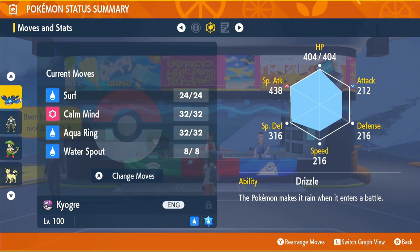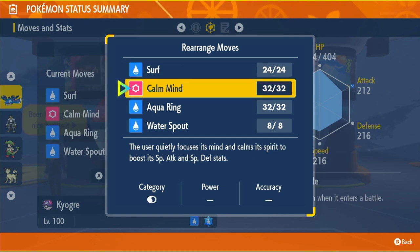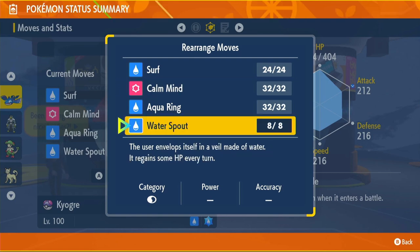Surf is our main attacking move most of the time — 90 power, 100 accuracy. With the Rain boost that becomes 135 effective power. Kyogre has 150 base Special Attack, so this does a ton of damage. Calm Mind raises our Special Attack and Special Defense by one stage each, so against special attackers we are absolutely unbeatable once we've set up.